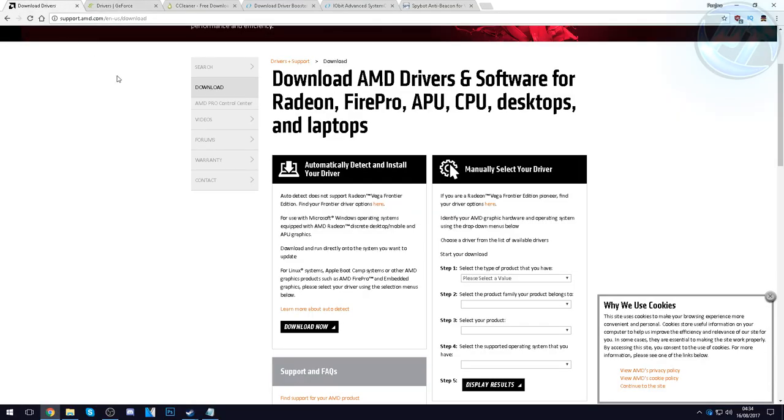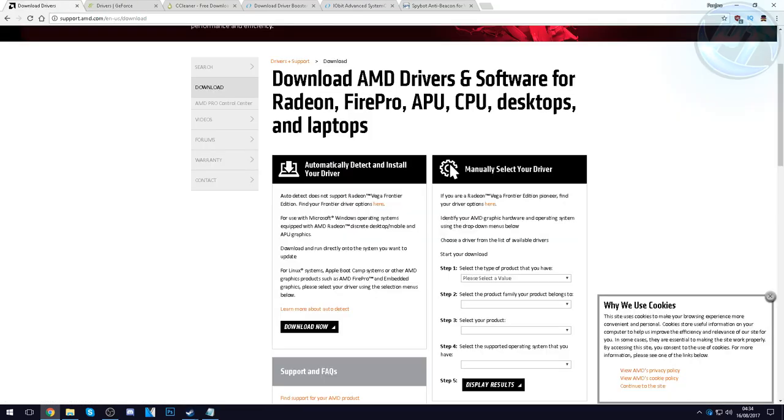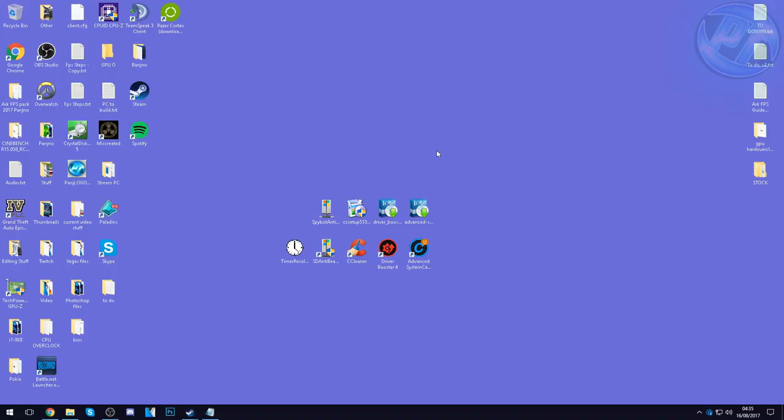I also recommend downloading and installing the latest GPU drivers for your GPU. Whether you're running an AMD Radeon card or a GeForce GTX NVIDIA card, please go into the description below and click the corresponding link. Hit Automatic Driver Updates for NVIDIA cards or Automatically Detect and Install Your Driver for AMD Radeon cards — the on-screen program will take you all the way through it. It can solve so many issues just by doing this, and it shocks me how many people don't keep their GPU drivers up to date. Do this around about once a month, or at the very least once every three months.